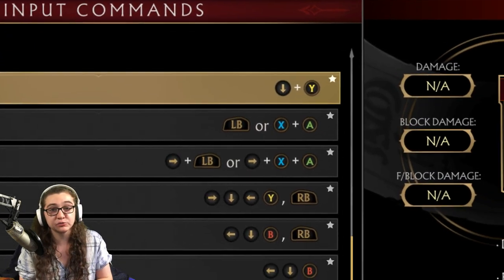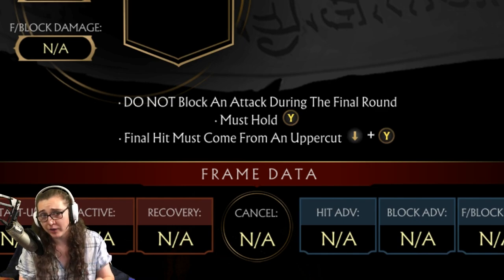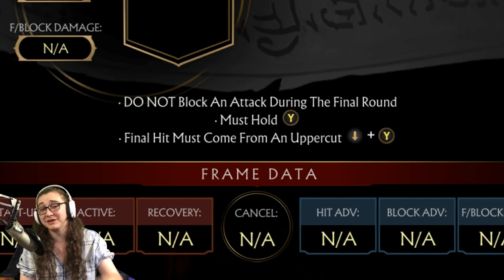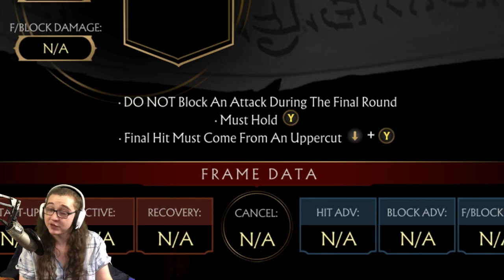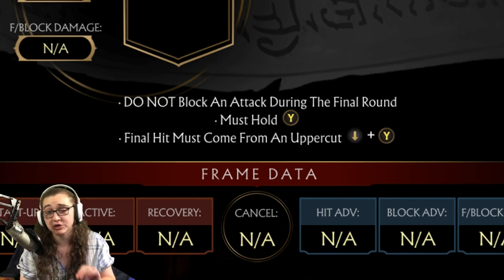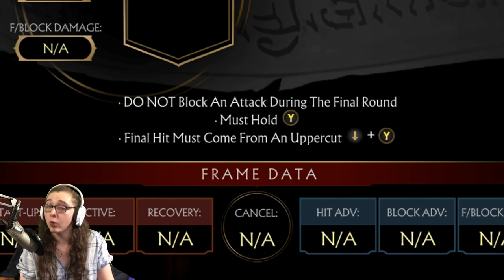Super excited to finally be tackling Melina, let's get right into it — the classic. For this particular brutality, you want to make sure that you do not block any attacks during the final round. The final round is your victorious round, so that can be either rounds two or three, just whichever one you as a player are going to be winning on. From there, you simply want to make sure you finish your opponent with an uppercut, and while that's happening, hold either Y or triangle on your respective controller.